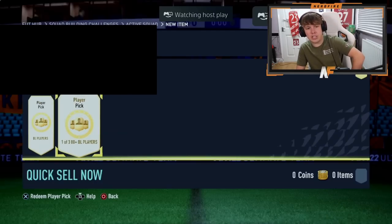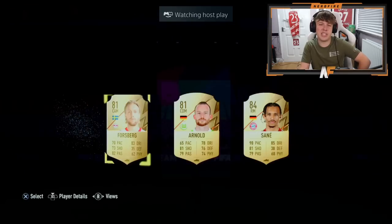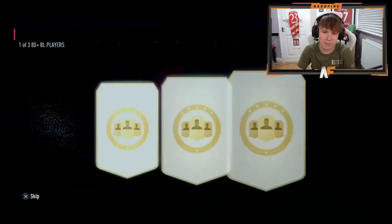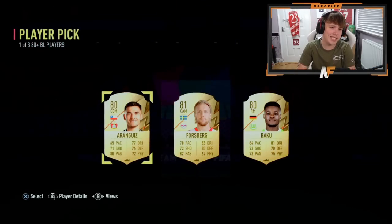Shout out to Jordan in the Twitch — he's got two player picks, we're just going to end it off on these. First one — Sane. Can we get a blue to end it? Sadly we can't — it's an 81 rated.